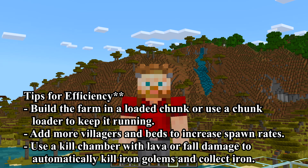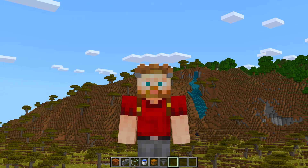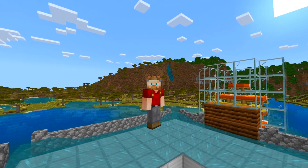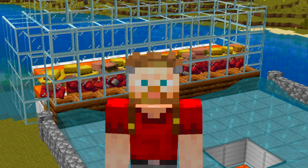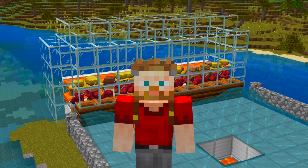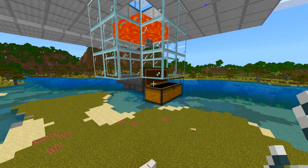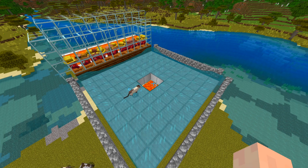Adding more villagers and beds to increase spawn rates is nearly helpful but not quite. Use a kill chamber with lava or fall damage to automatically kill iron golems and collect iron. I'm going to add more villagers, more beds, and actually make a kill chamber — because at the moment that is a golem holding cell, not a kill chamber. This is malicious compliance. Now we have a kill chamber, but sadly it's only killing the cats. This is a nice piece of decoration. Let's go to the Java one.